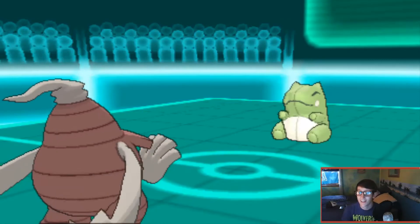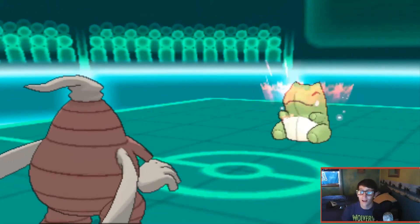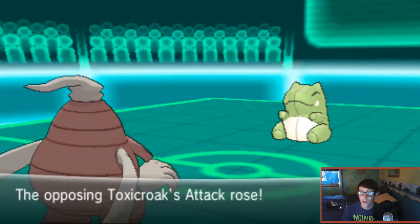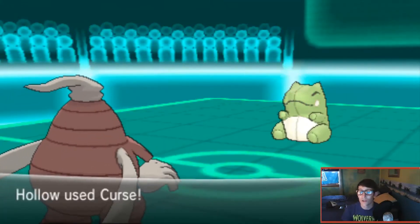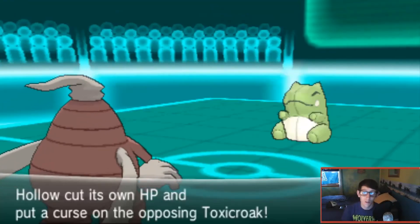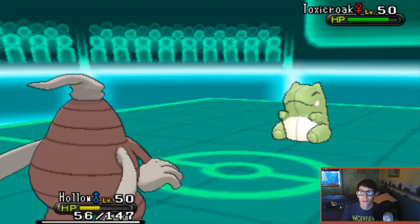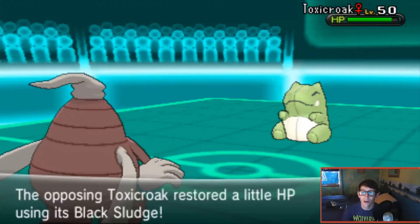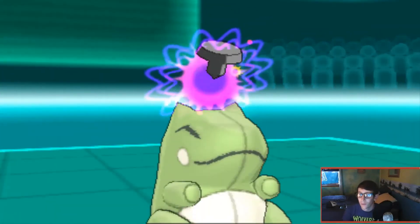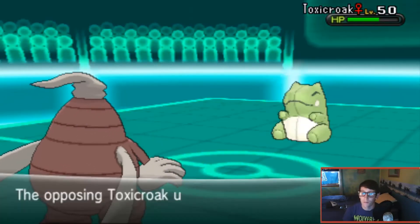This is where I play like an idiot - I completely forget that I have Crobat with Infiltrator. I couldn't remember if my Crobat had Infiltrator until I checked the summary and confirmed it did. In the meantime, I'm just trying to whittle Toxicroak down with Curse. I'm not playing great this battle in general, but using Curse is the only thing I can think to do against Toxicroak at this point.